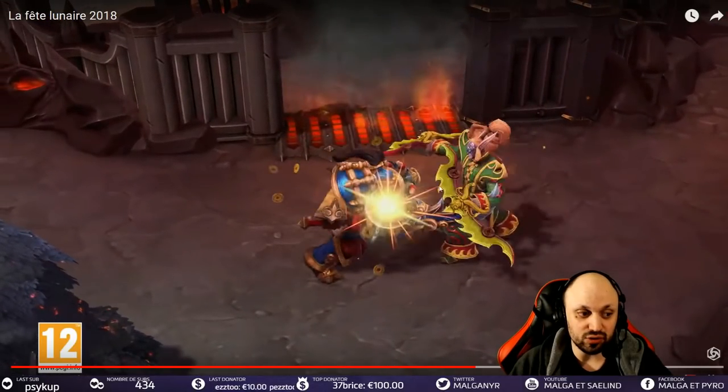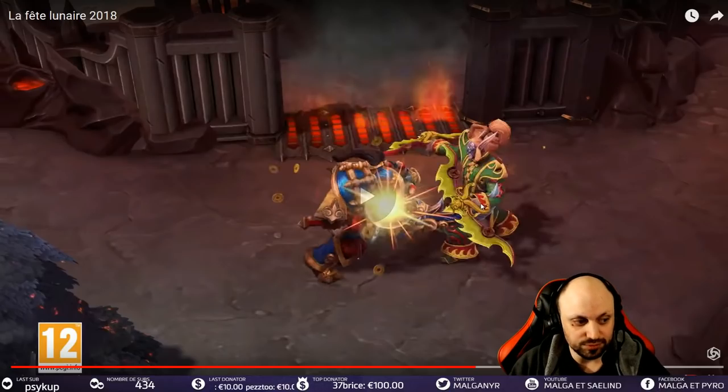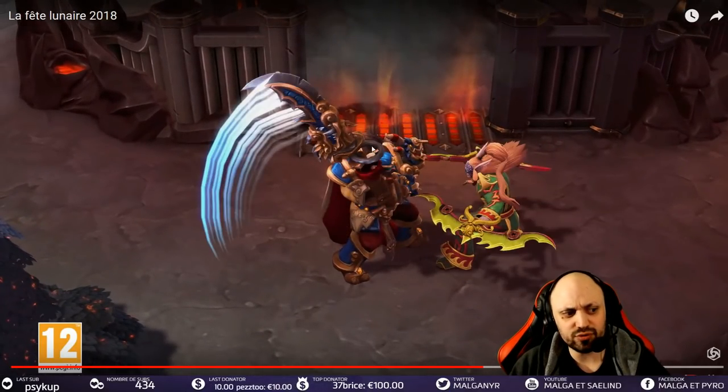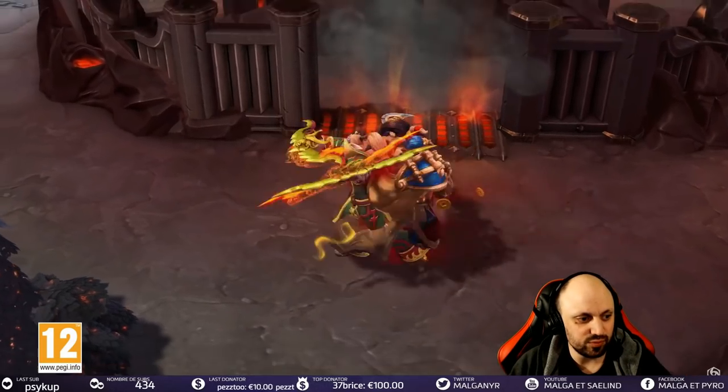La Jaina en vert aussi, des nouveaux coloris pour différents personnages. La Jaina verte m'intéresse beaucoup, Illidan en vert aussi, Arthas en bleu, ça fait un peu plus Warcraft. Les armées des Trois Royaumes, c'est plutôt sympa.